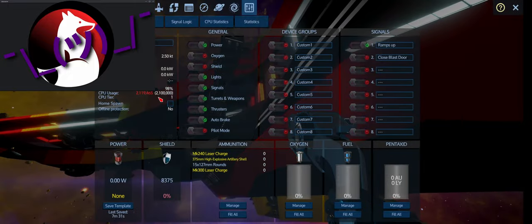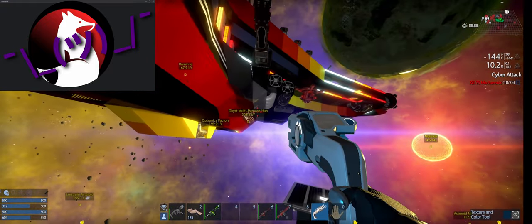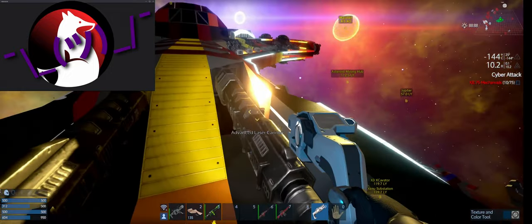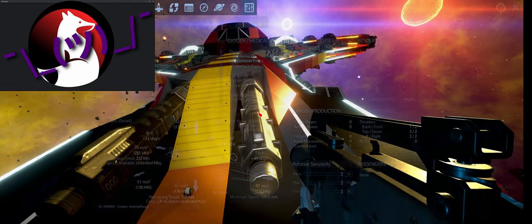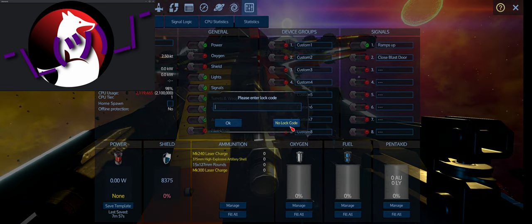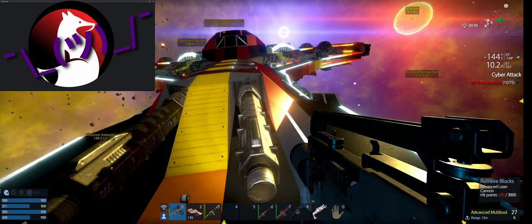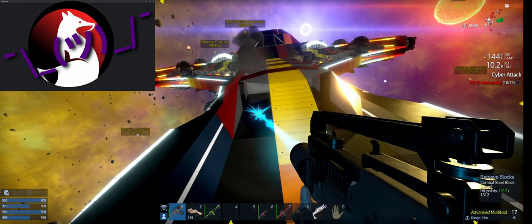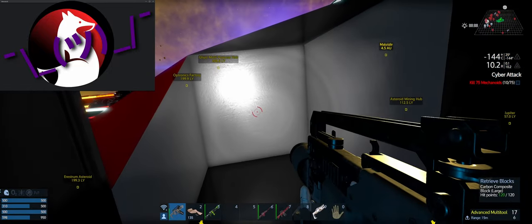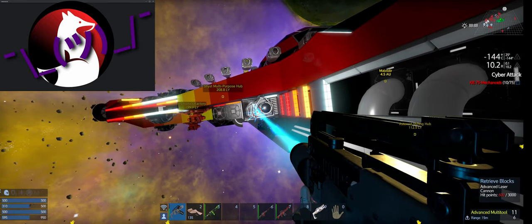Where are we at? We're at 2.1 million CPU and 98% right now. I don't think that's too much of a problem. We can probably get rid of the laser cannons — these up here probably don't need to be here. This is going to hurt me more than it's going to hurt you. What could possibly go wrong — other than I open it and it's just a hole to the core and I condemn myself to death?